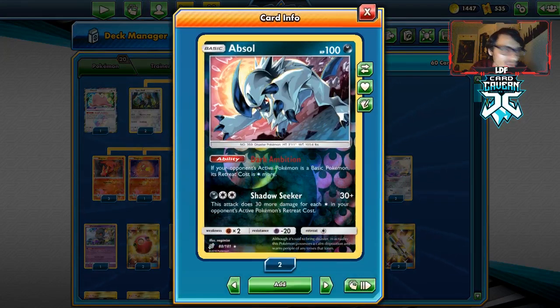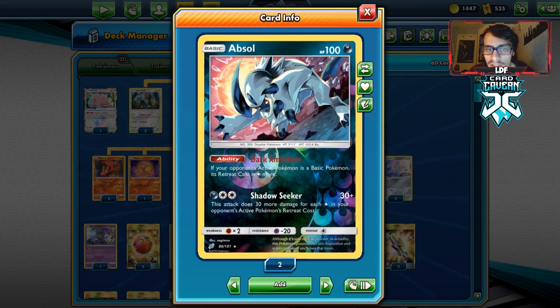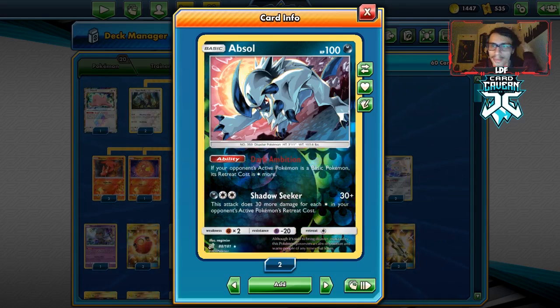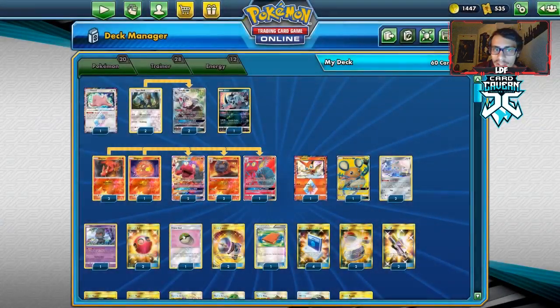We got an Absol in the deck. I just really like playing Absol in a lot of my decks right now as a one-off, because when you play against Jirachi you can slow them down — especially decks that might play a little bit slower. This deck might need a turn or two to get energy on Makargo to build up for a one-shot, so Absol can slow down those Jirachis.